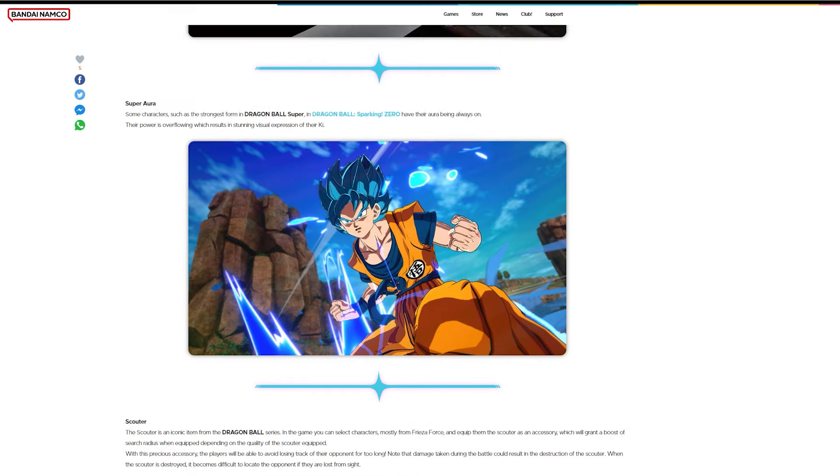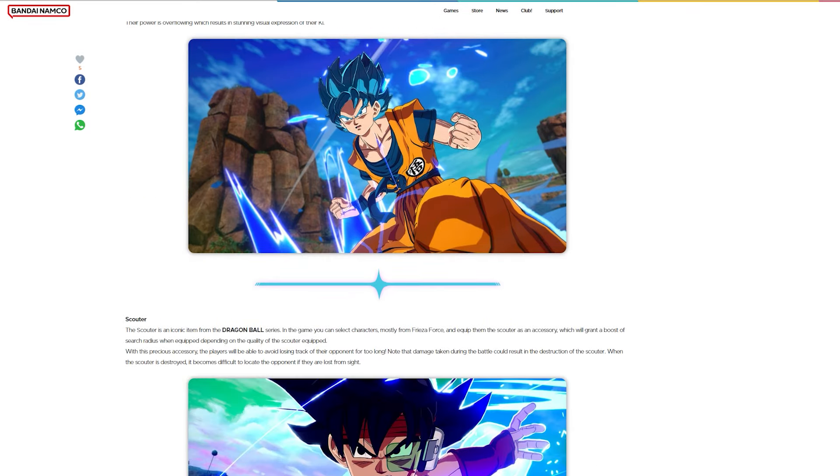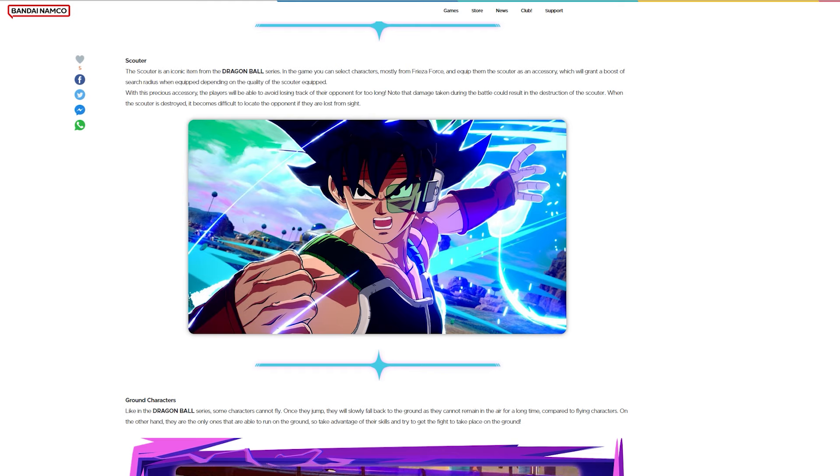The Scouter is an iconic item from the Dragon Ball series. In the game, you can select characters mostly from the Frieza Force and equip the Scouter as an accessory, which grants a boost to search radius depending on the quality of the Scouter equipped. With this precious accessory, players will be able to avoid losing track of the opponent for too long. Note that damage taken during battle could result in the destruction of the Scouter — when the Scouter is destroyed, it becomes difficult to locate the opponent if they are lost from sight.